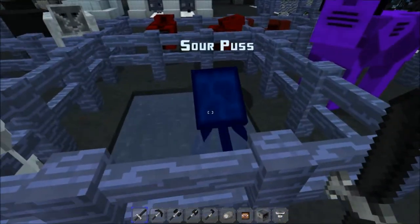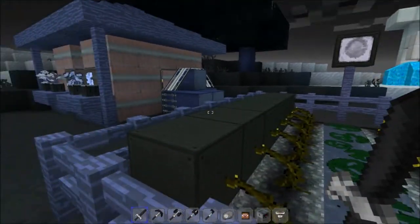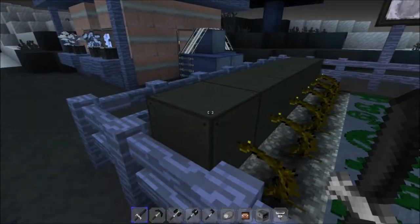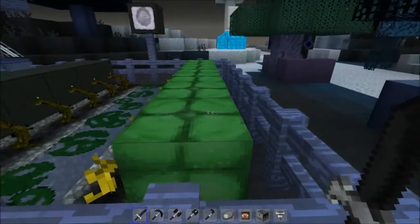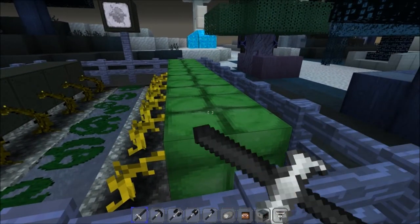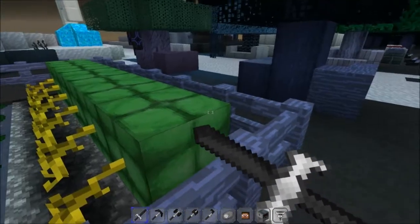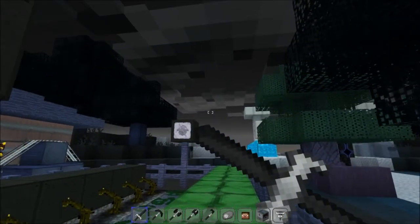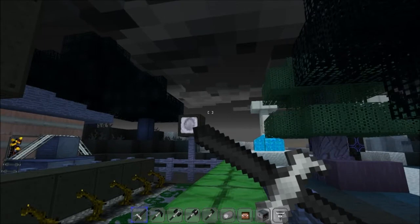Our squid is looking very much squiddy. Looking at the farmer's patch we have our pumpkins which are very plain boring blocks but very good for building. Our lily pads have seen better days, but it's our nutritional melon-flavored blocks here which should look both tasty and boring at the same time.